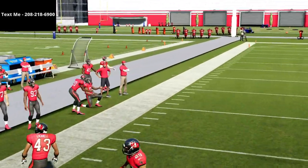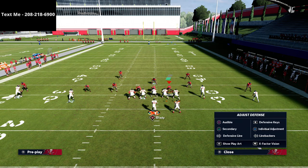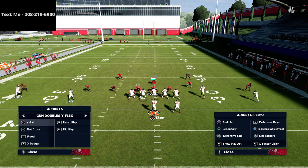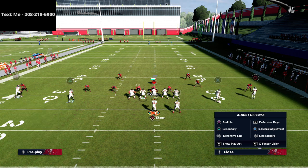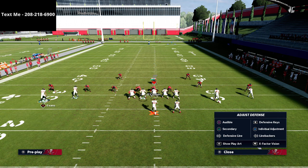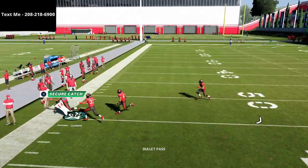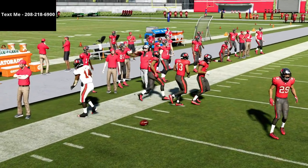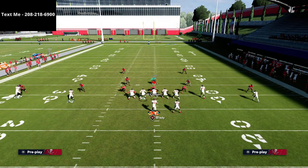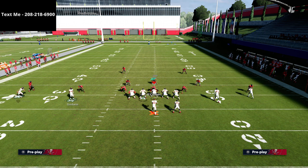Cover 4 does defend it a little better, and the alignment can be a bit wonky — that's where motioning him to the left solves the problem. It's not ideal because it limits some other concepts, but you do it so fast they won't even notice. There's a lot of stuff they'll have to do to stop this, but the first step they'll take is running Cover 2. If you know anything about Smash, it's actually a play designed to beat Cover 2.